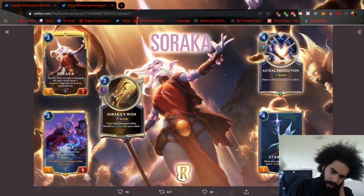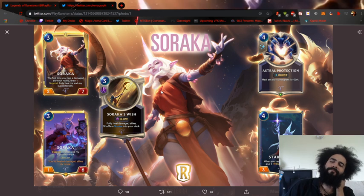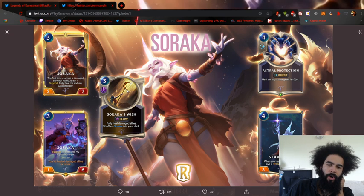Soraka's Wish: fully healed damaged allies, shuffle a Soraka into your deck. At the end of a turn that's pretty strong — like really strong actually. Heal an ally 4 and grant plus 4, so basically that's like 8 at bare minimum. You can take like 8 damage and then give it elusive. This is kind of in the wrong area — making things elusive means you can have elusive healers. You can make heal aggro, like a serious heal aggro situation.